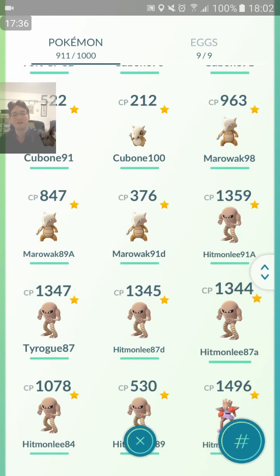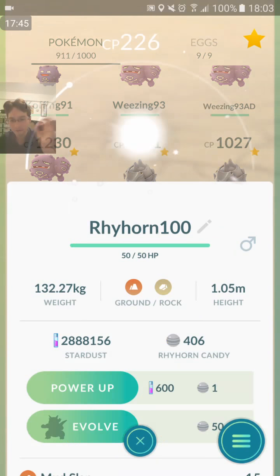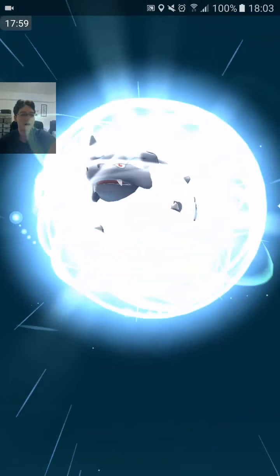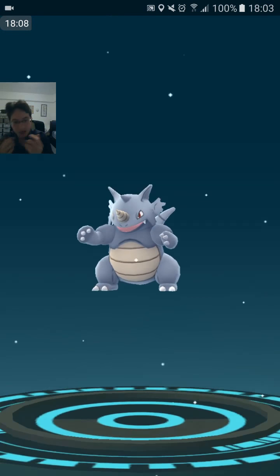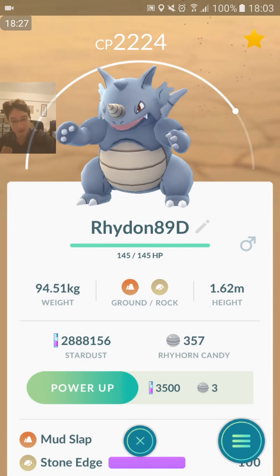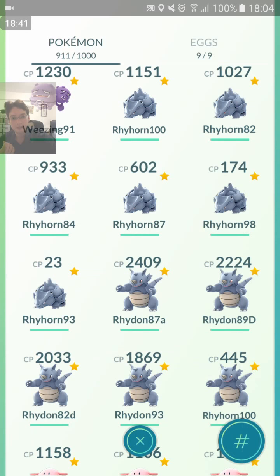The next one on the list is going to be a tank — I'll be going by Pokedex number. It is Rhyhorn. I've got some 100% IV Rhyhorns but I haven't got that many candies. I'll definitely evolve these two — 100% IV Rhydon. It's still going to be the same movesets: Mud Slap Earthquake, Mud Slap Stone Edge. I don't have any Rhydons with the best movesets that are also good IVs — I think I've got 87% IV. My 93% IV has Rock Smash Earthquake — that is bad. My Rhydons right now: Mud Slap Megahorn — can't use that. Mud Slap Stone Edge 89% IV — this is a good one. Also Mud Slap Stone Edge 82% IV. Rock Smash Earthquake.